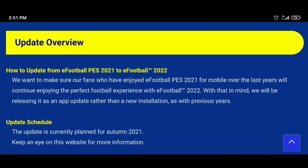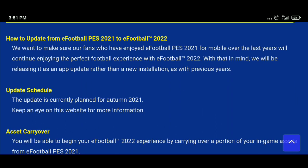First, how will you get the update? Basically it's an updated version of PES. The PES name will be gone — the game will now be called eFootball. eFootball 2022 will be announced as an update, not as a new game, so everybody will simply update their existing game.